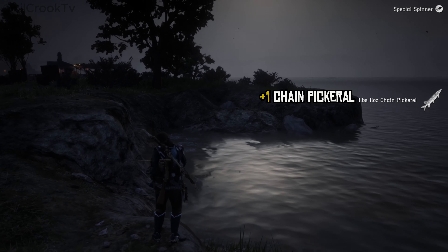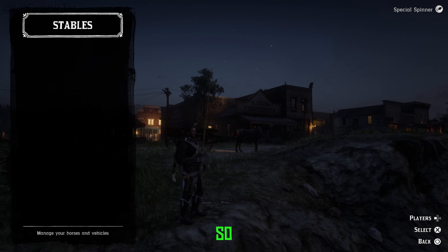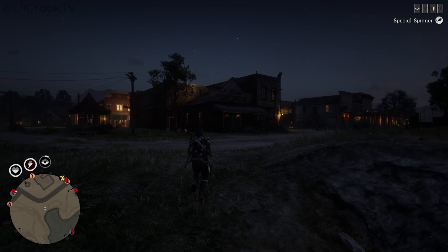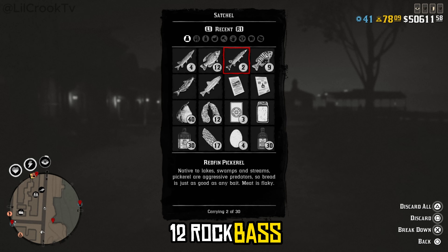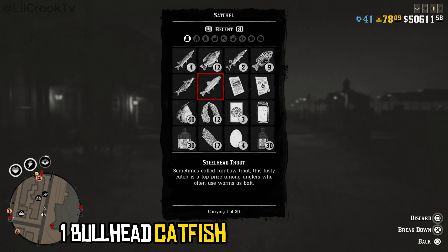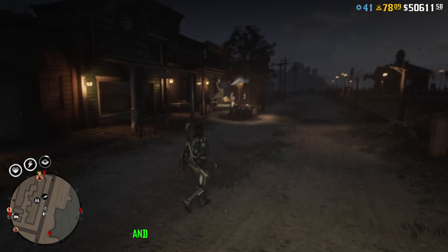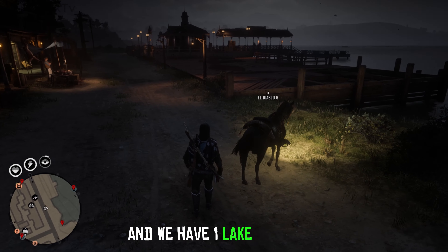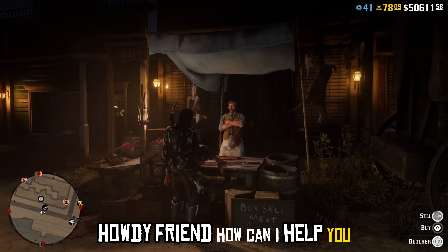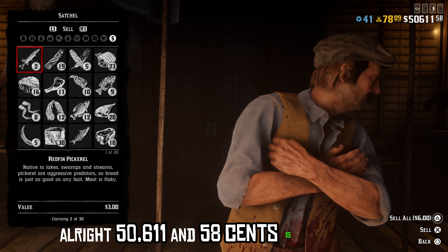Chain pickerel. Alright. So this took us about 30 minutes total. Here's what we caught: 12 rock bass, two redfin pickerels, nine bluegills, one bullhead catfish, one steelhead trout, four chain pickerels, and one lake sturgeon. Let's go ahead and see what the butcher's got for us. $611.58 is the number.